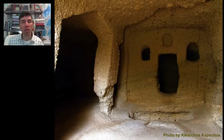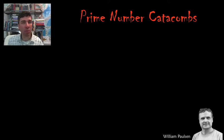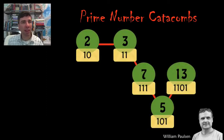A group of mathematicians once got lost on the island of Milos, in the catacombs. They wandered for days and days, contenting themselves not with food or water, but by thinking about the prime number catacombs of William Paulson. This is how they work.